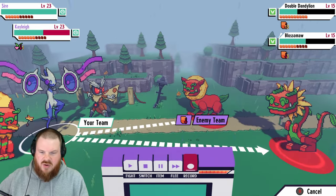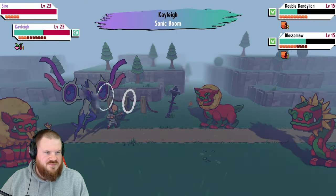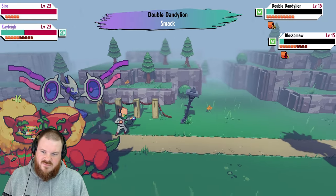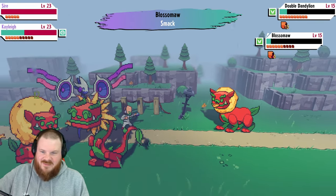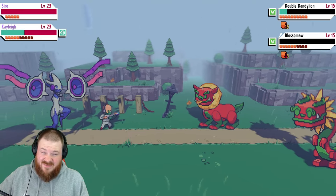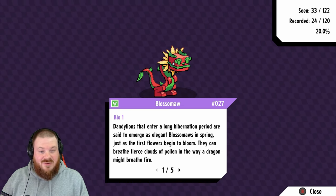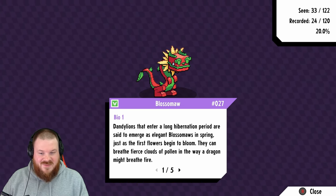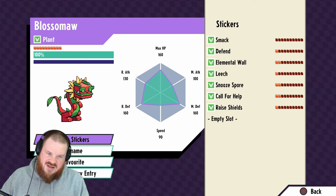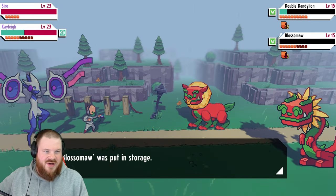I'm going to try to catch the Blossomore, and I'm going to use Sonic Boom as well. That's not a high chance — up to 48. Continue to smack the Dandelion, you're going to take another hit, which should increase the chance again. Only to 50 though. We got him! Dandelions that enter a long hibernation period are said to emerge as elegant Blossomore — so it's Dandelion's evolution. It's quite defensive, and its ranged attack is okay.